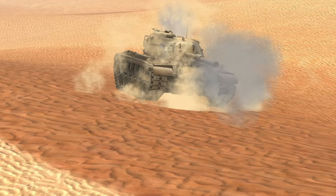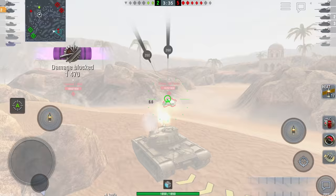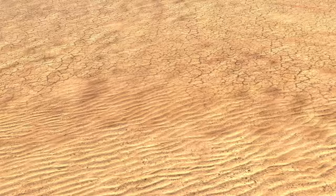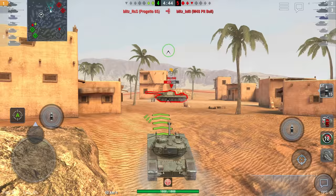Medium tanks typically boast strong turret armor. This enables them to take advantage of irregular terrain and play hull down, which hides the hull behind cover to leave only the turret exposed.